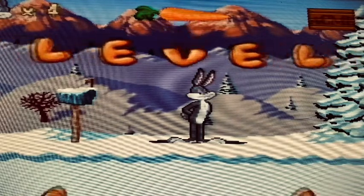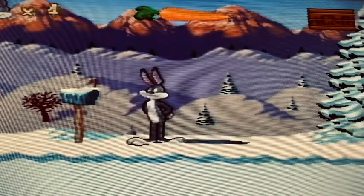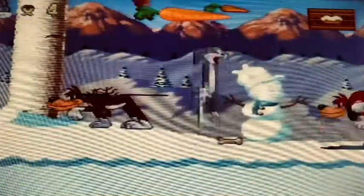Sadly, however, the controls in this game are not so good. The Bugs Bunny sprite is rather large and lanky, which can make jumping feel horribly floaty. Even more frustrating is the fact that a lot of times enemies can immediately be hit, jumped on, or kicked.